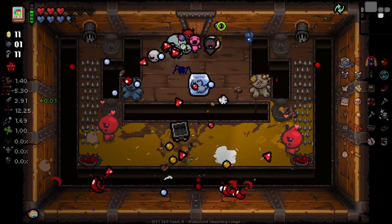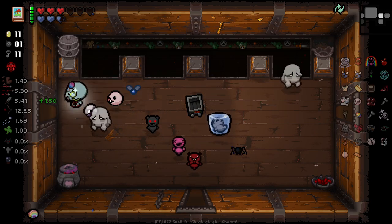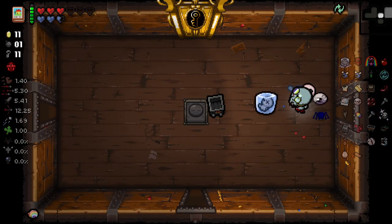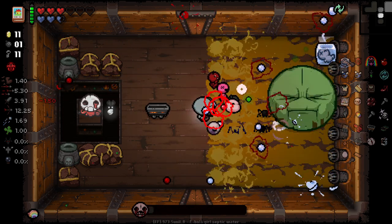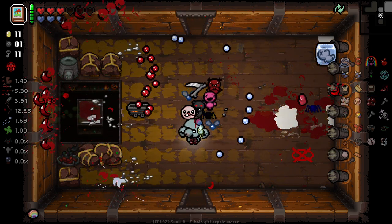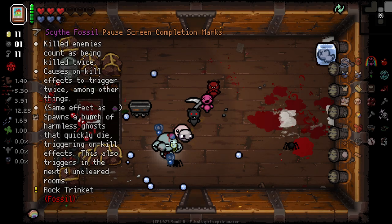Interesting room design here — just a bunch of enemies that kill each other. I didn't realize he was active — very bad, walked right into it quite literally. Trying to stand close to get all three Conjoined shots to hit here. Killed enemies count as being killed twice, causing on-death effects to trigger twice. Spawns a bunch of harmless ghosts that quickly die, triggering on-kill effects. This also triggers — okay, a really cool idea to be honest.